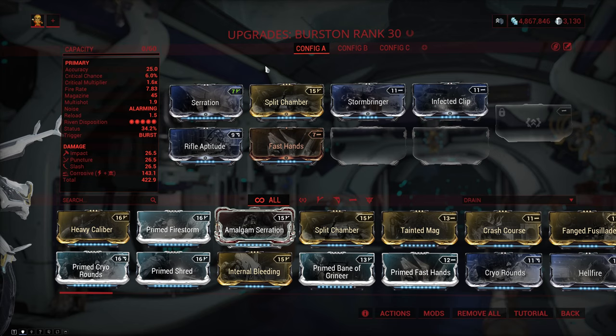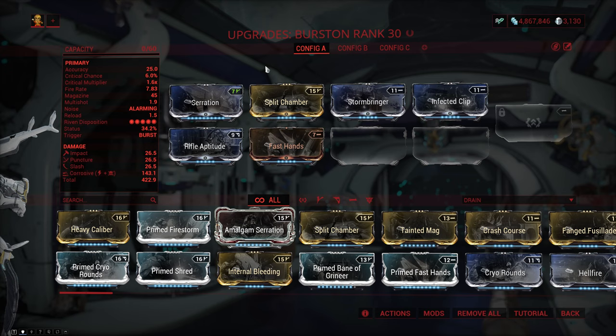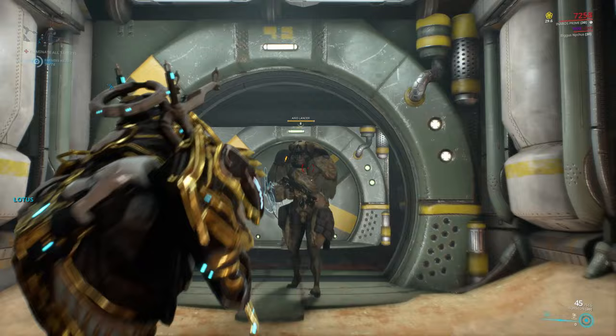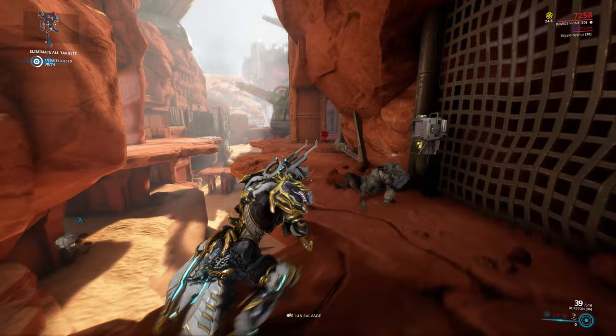Since the Burstun doesn't have a mastery rank requirement and it's also very cheap, your first setup when you finally get it is most likely gonna be something like this, where you just use whatever you have on hand — it's mostly just gonna be a little bit of damage with maybe a bit of status on the side. This is the kind of build you're gonna be making your way through the star chart with, and honestly it's more than enough. It actually does a decent amount of damage and if you put Rifle Aptitude in there you're gonna have some decent status as well.